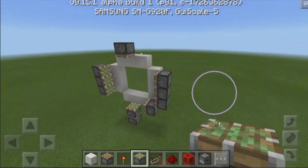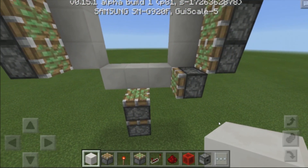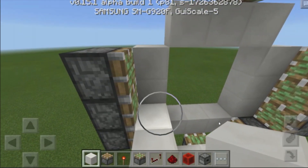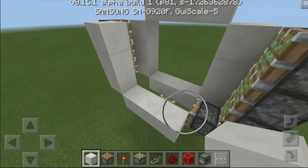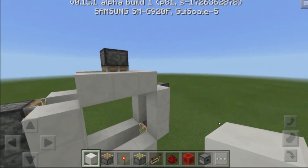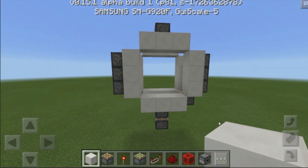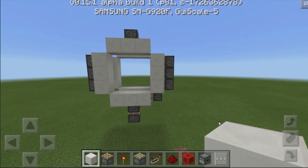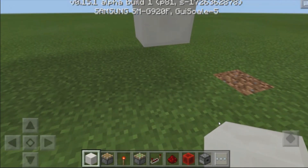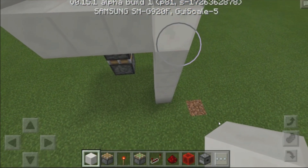So once we have that, we now have to complete the second frame, which is going to stand on the other side of our sticky pistons. Build out one block, then 2 more, then 2 over here, destroy the block at the middle, build up 2 over here, and then do the same thing on the other side and at the top. Make sure you destroy all of these blocks as well. That is basically going to be the frame for our doorway as well as all of our pistons — 10 pistons in total. Now grab another block of your choice, place down a block over here and build all the way down to the floor — this is 5 blocks. Destroy these 4 blocks over here.